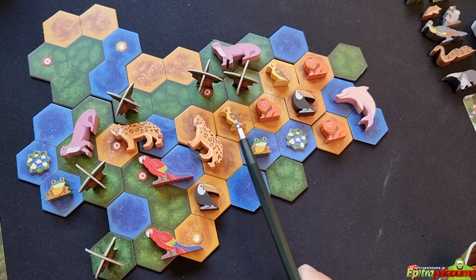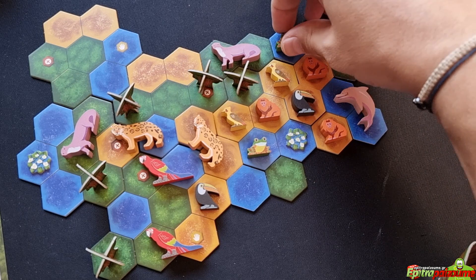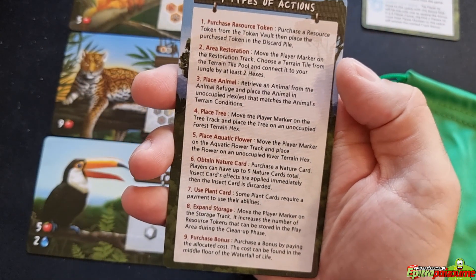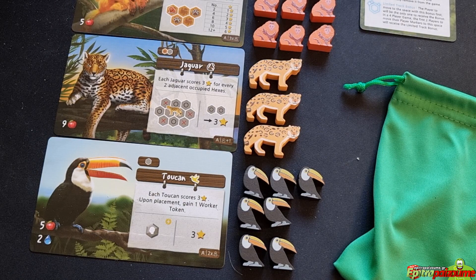The third action is to place an animal. Retrieve an animal from the animal refuge and place it on unoccupied hexes that match the animal's terrain conditions. Looking at an animal card, you have the animal's name, its payment cost on the bottom right, its placement requirements, and its class. For example, a toucan costs five food tokens and two water tokens to place.